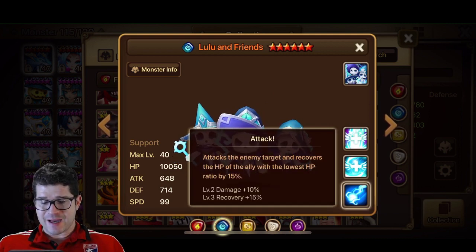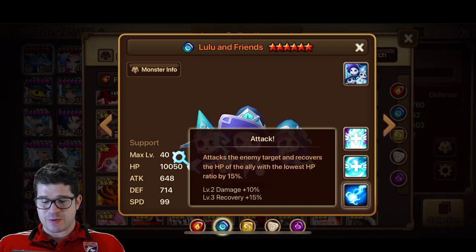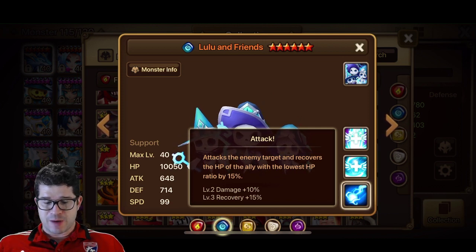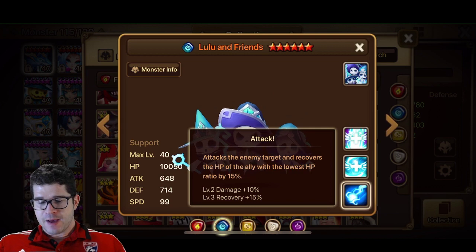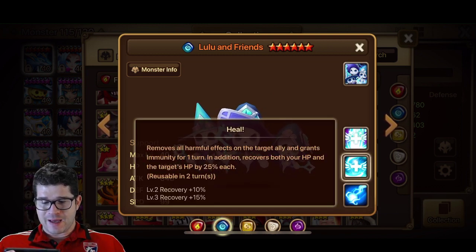Here's the attack — I like how it's called attack but it's a heal. Attacks the enemy and recovers the HP of the ally with the lowest HP by 15%, which is almost 17% after skill ups. Skill 2 removes all harmful effects from one ally and gives them immunity for one turn — so that's cleanse plus one turn immunity and a little heal for both of you.